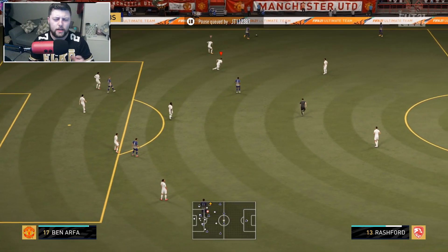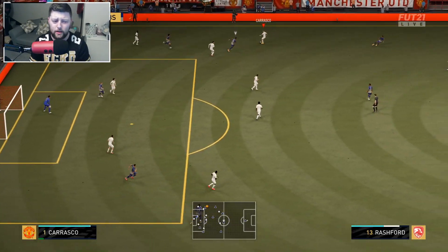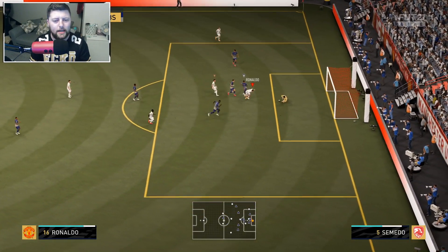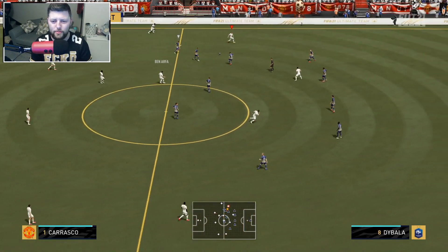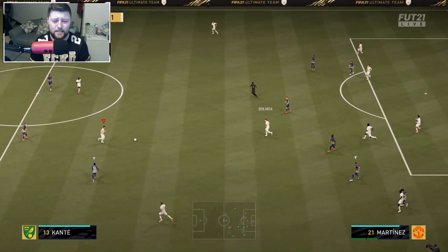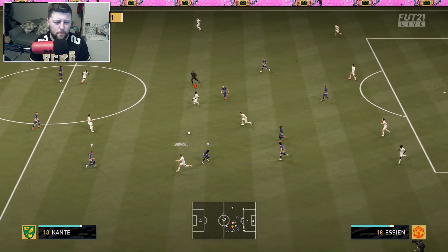Let's look at some gameplay and see what Carrasco can do. We used Cancello in a few reviews ago and we forced it with him. With Carrasco it was effortless — he was beautiful down that wing. We came up against some really good opponents, which I always like. I'm not elite level by any means, but I'm not awful, and it's nice to come up against a really challenging opponent with a good team.